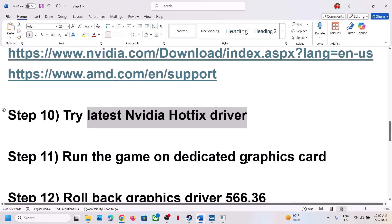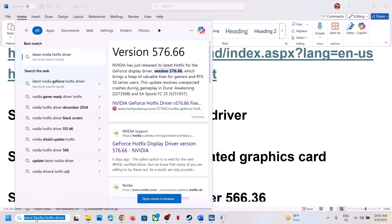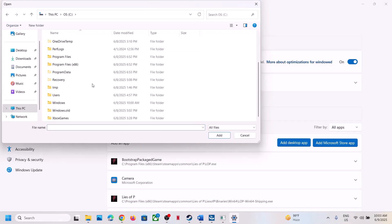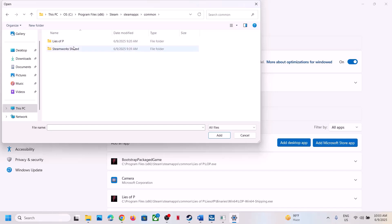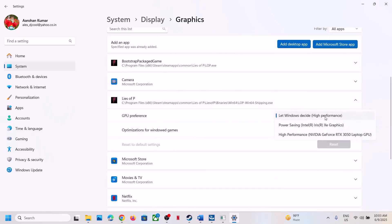The next step is to run the game on the dedicated graphics card. Type 'Graphics Settings' in the Windows search box and click on Graphics Settings. Click on 'Add Desktop App', then go to the game installation folder. Open the Steam folder, SteamApps, Common, Lies of P, Lies of P again, Binaries, Win64, select the EXE file, and click Add.